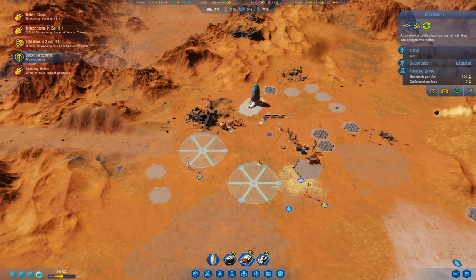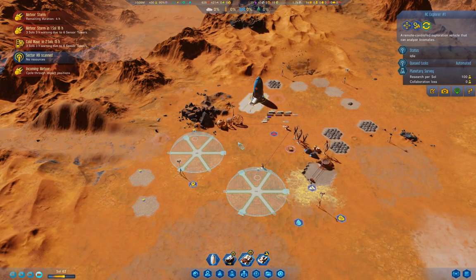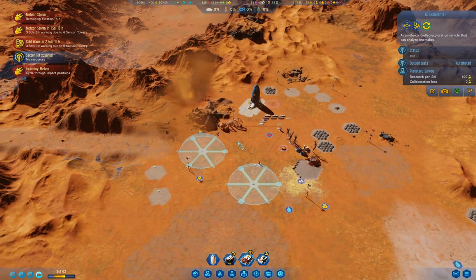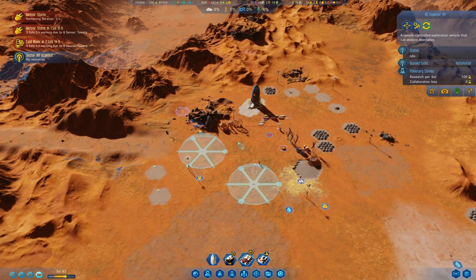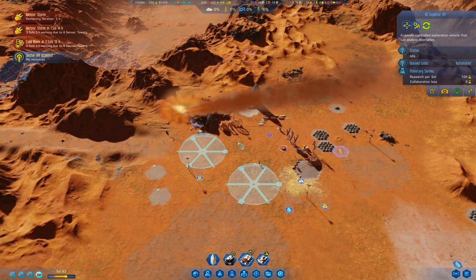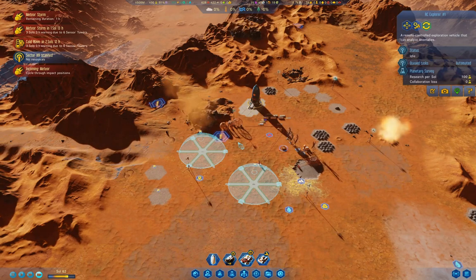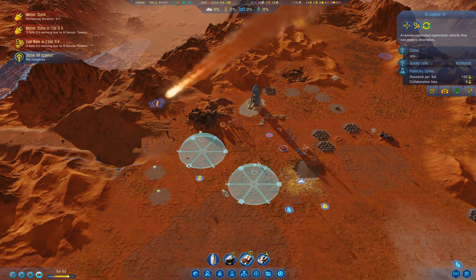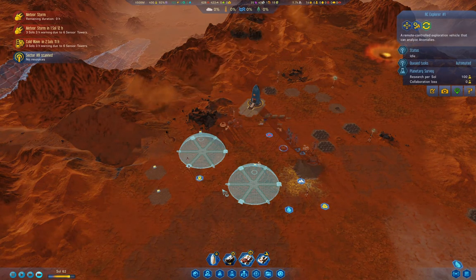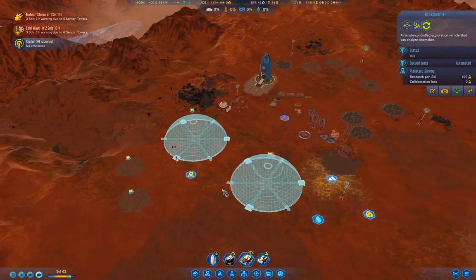I think maybe I probably want another one of those zappers over here ultimately. Wow, that was a big one. The other problem is if the zappers are too effective, you don't get the anomalies popping up from the meteors. And that's a thing to keep in mind as well.